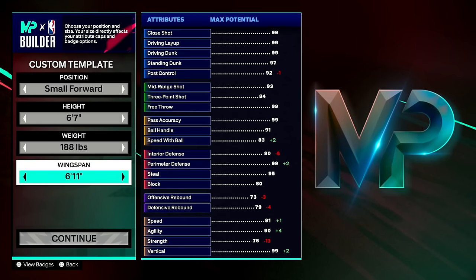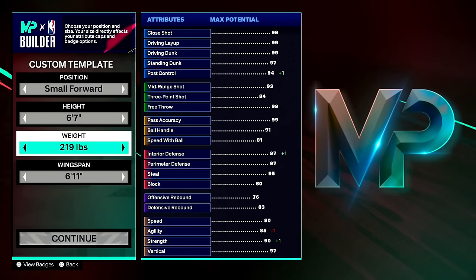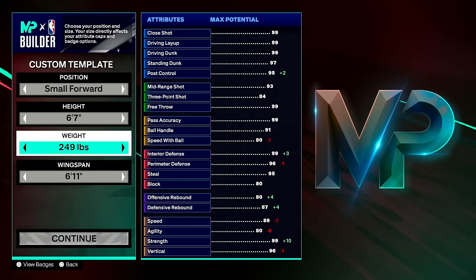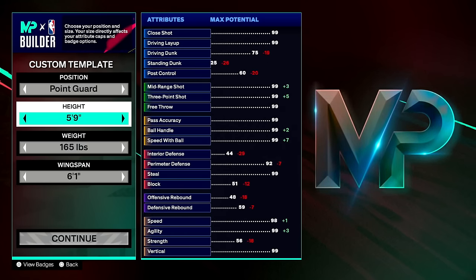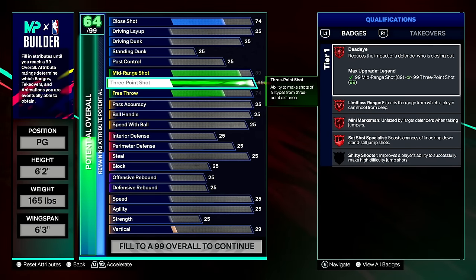The only stats affected by both weight and wingspan are offensive rebound, defensive rebound, and strength. There are many stats not affected by either. Keep in mind that height drastically changes stats — for example, you can't get a 99 dunk on a 5'9" build. The next thing to understand is how expensive certain 99 stats are: a 6'2" build with a 99 three-pointer gets almost every legend shooting badge and is already a 64 overall.